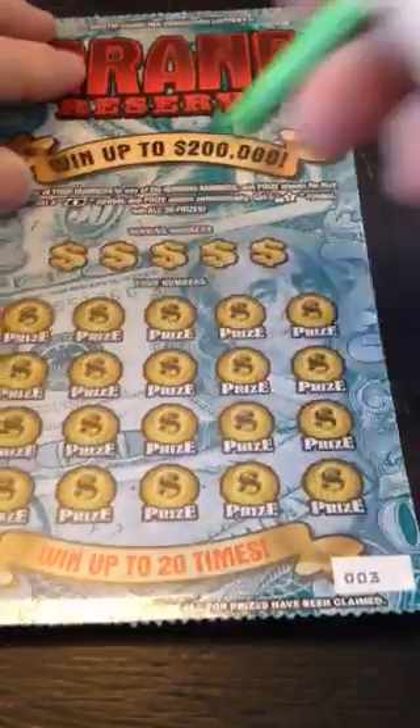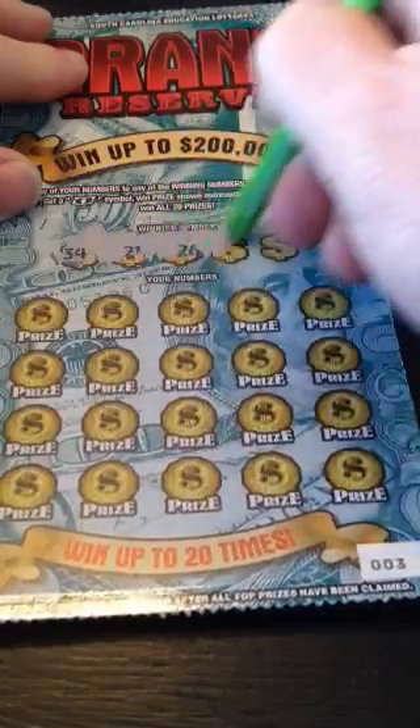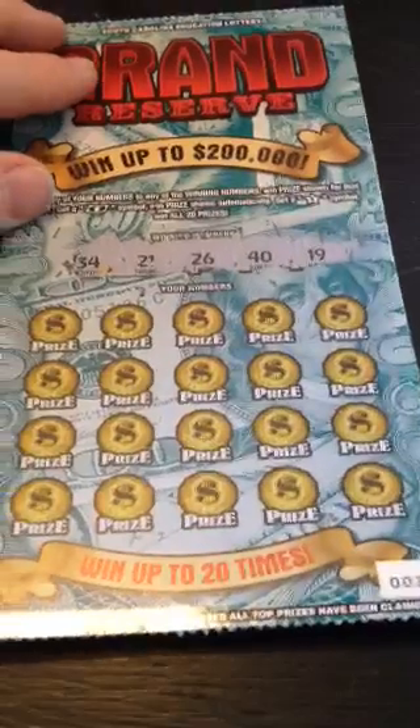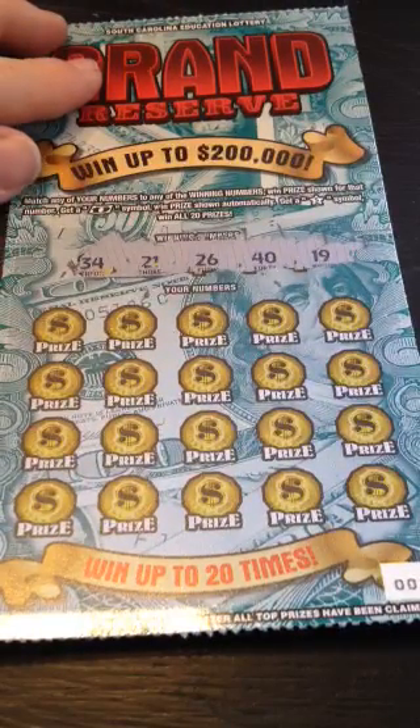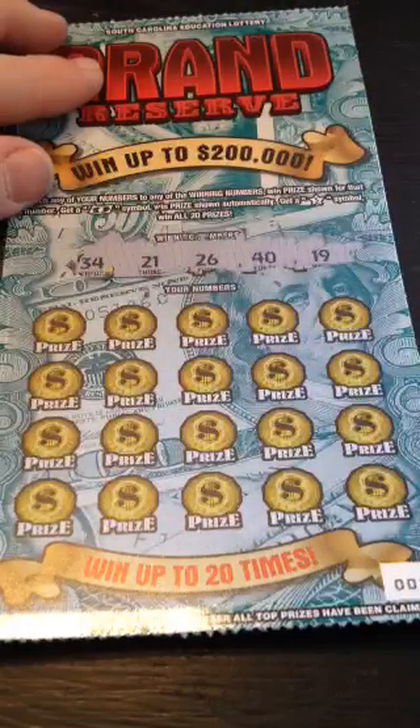We'll take our Grand Reserve — ticket number three. Match your numbers to win the prize shown. Get a flying bill symbol, win the prize automatically. Get the star symbol, win all 20.